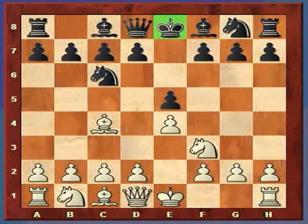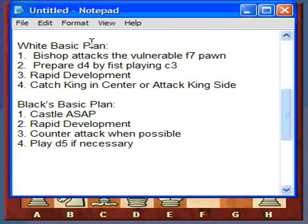So what are black's plans or goals? When black sees this opening, it should consider what white's plans are. If you're black, you've got to say: you're going to try to attack my f7 pawn, you're probably going to try to play d4 but first want to play c3 to support that move, you're going to try to get all your pieces out as quickly as possible, and you're going to try to catch my king in the center. So black's plan of action should be to castle just as soon as possible - get the king out of the center and safely tucked away. Black is also striving for rapid development. When black plays e5, it's saying I'm going to fight toe-to-toe in the center for control and development. Third, counterattack when possible - attack pawns to keep white off balance, because white doesn't want to lose material.